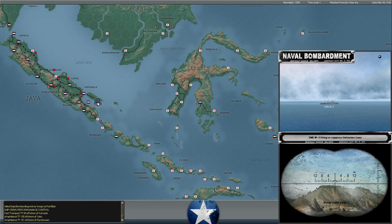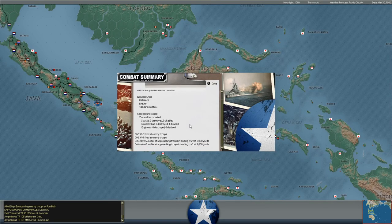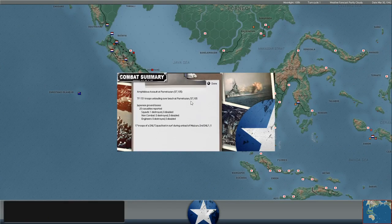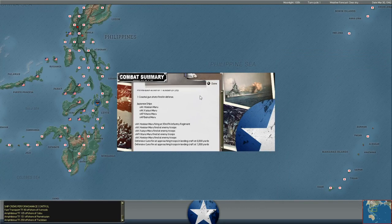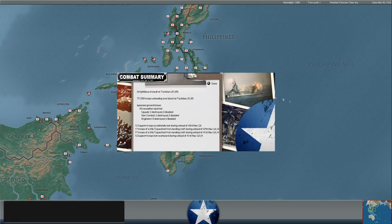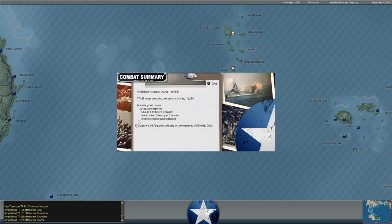Meanwhile, destroyer minesweepers are bombarding and unloading more troops to the east of Surabaya. You can see some Japanese troops coming ashore - they lose one squad destroyed. Then we've got some troops landing in the vicinity of Leyte. A lot of these small islands in the southern Philippines, the Japanese simply haven't landed troops there. We don't have supplies there, so those guys are going to be easy conquests for the Japanese.